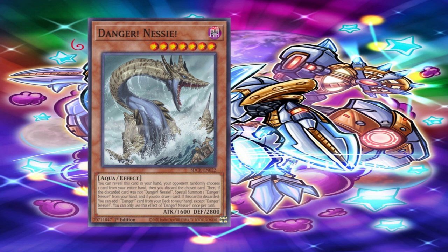Your opponent randomly chooses one card from your entire hand, then you discard the chosen card. Then, if the discarded card was not Danger! Nessie, Special Summon 1 Danger! Nessie from your hand and if you do, draw 1 card. If this card is discarded, you can add one Danger card from your deck to your hand except Danger! Nessie. You can only use this effect of Danger! Nessie once per turn.